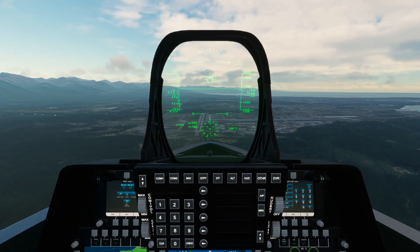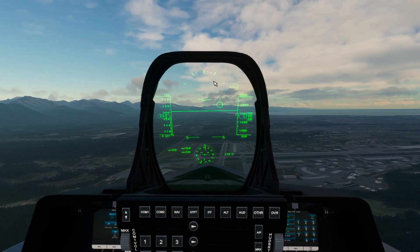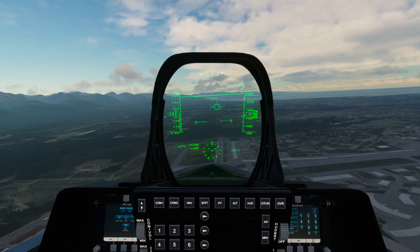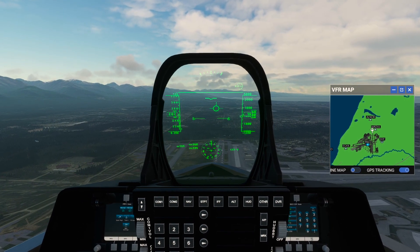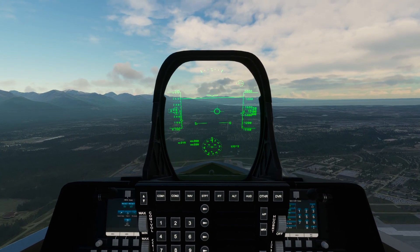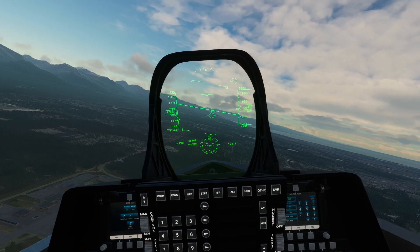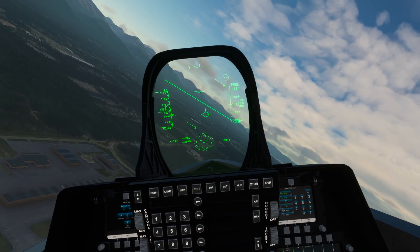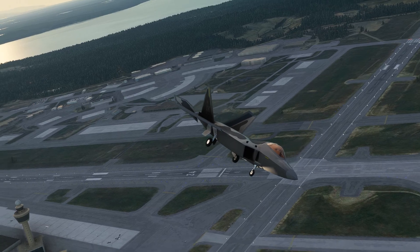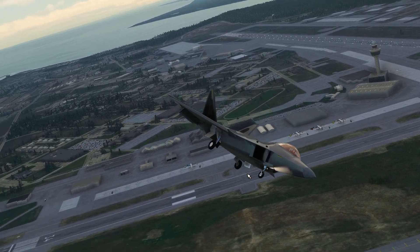There's the classic flight sim freeze that everyone knows and loves. Let's try an approach — fairly certain this is Anchorage, PAED. There's runway 19 or so. I'll drop the gear and add some flaps — add all the flaps.